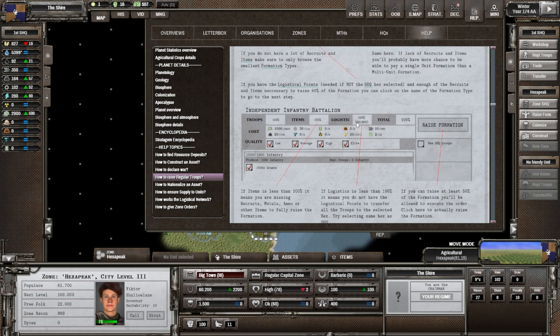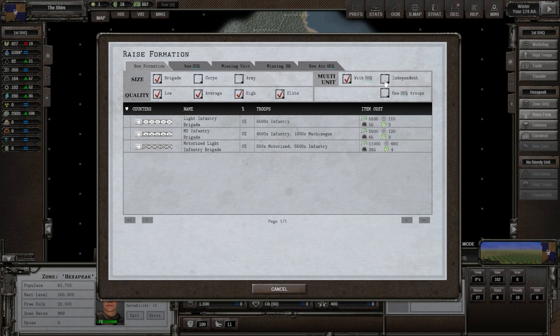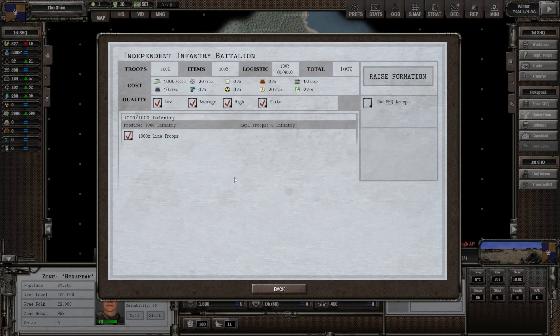There's information here about how to do certain things — 'Raise Regular Troops' right here, the smallest formation types. I think we can actually go back and look at that now. We need 100 troops, items, logistics for an independent unit at least. We can see: 100 troops, 100 logistics, zero in that particular hex. Up at the home hex: 100, we're good. There's the thousand volunteers, the 20 industry, and the 10 metal, and 10 something else that we saw on the previous screen. 20 food as well and two political points — we can do that.